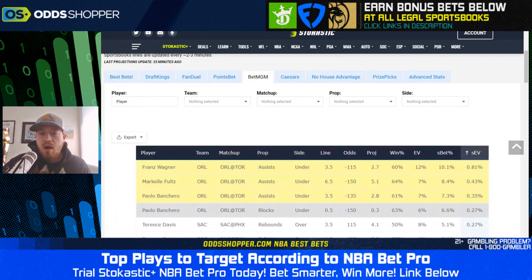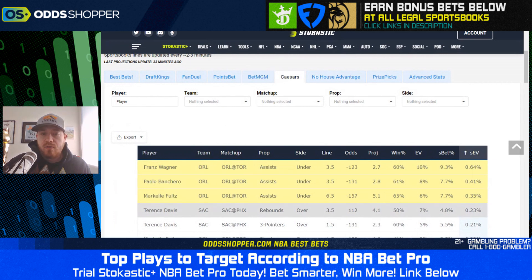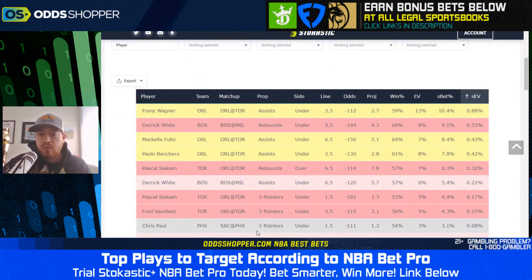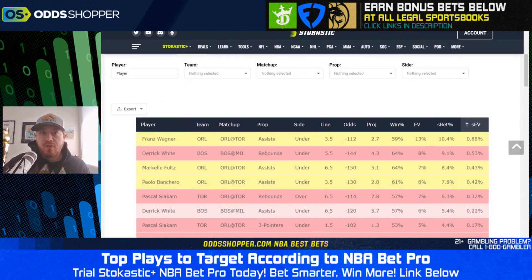To recap: on BetMGM, under half of a block for Paolo Banchero at minus 150. On Caesars, over three and a half rebounds for Terrence Davis at plus 112. On DraftKings, over one and a half three-pointers for Terrence Davis at minus 125. And on FanDuel, under one and a half three-pointers for Chris Paul at minus 111. That's all I have for you today. Good luck on your bets tonight, everyone.